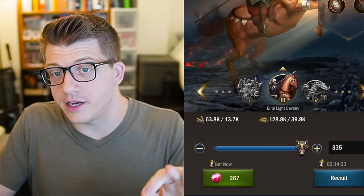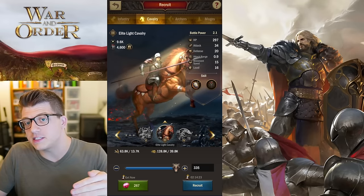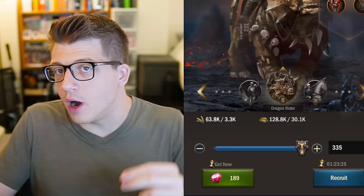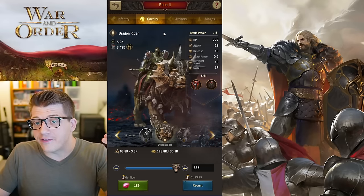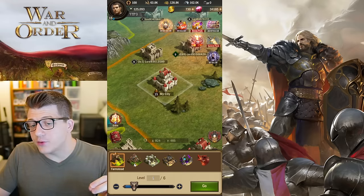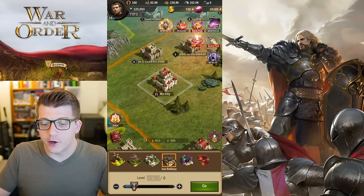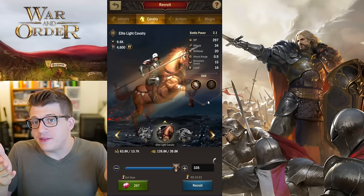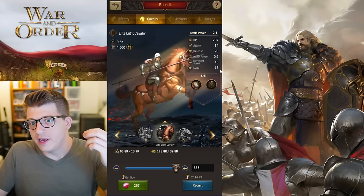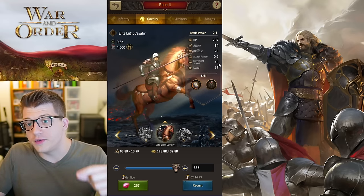If you're a brand new player in the early game, you should primarily be training cavalry units. As you progress through the game you're going to need a lot of resources to upgrade buildings, train troops, and do research at the college. One of the main sources of those resources is gathering them on the map — farmsteads, wood yards, stone quarries, iron refineries — and cavalry are simply the best unit for gathering, carrying more than any other troop type.